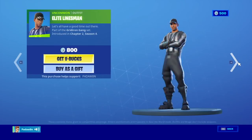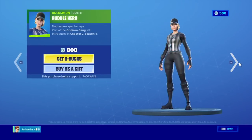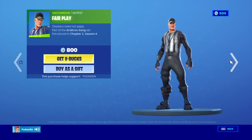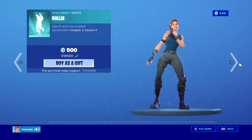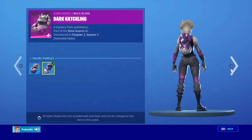Then we got the fair play, the striped soldier, offside officer, timeout elite, linesman, replay ranger, in-zone expert, huddle hero, offense overseer — stop saying I have dyslexia, chat — whistle warrior. And then we got the last forever rollie. These are really good emotes, you should get them.